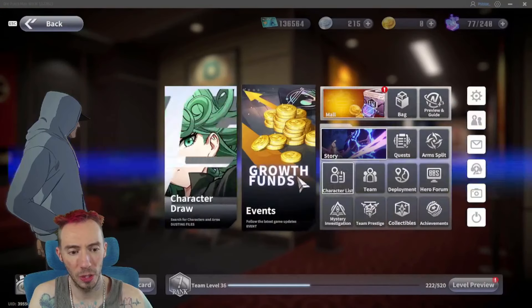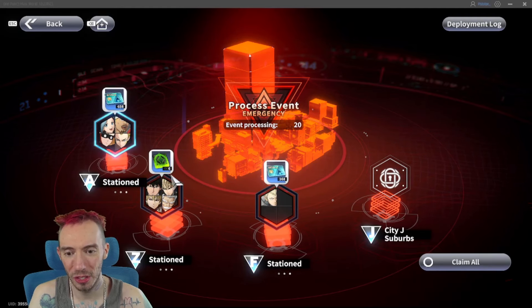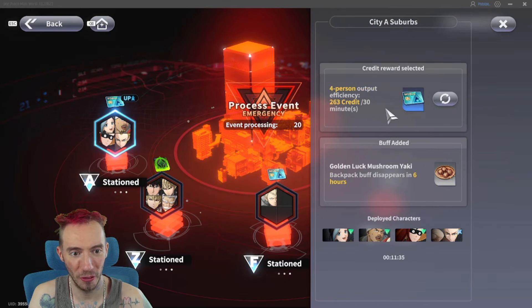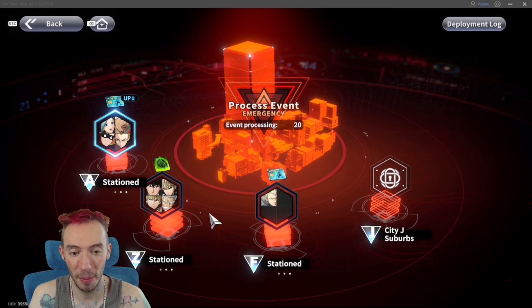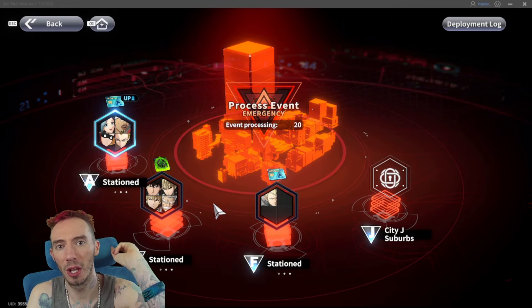One honorable mention is deployment — it's kind of like your AFK rewards. You can go ahead and just change your characters' rewards to world credits. Go over to deployment, find your reward option, and just choose world credits or XP — set it to credits for all your characters if you're hurting really bad for credits. It's just another way to passively earn them. That's it — I hope you guys and girls enjoyed the video, stay happy, stay safe, I'll see y'all later, peace.